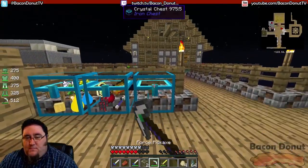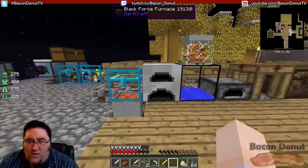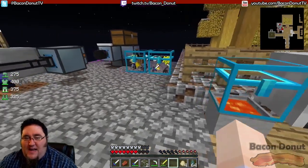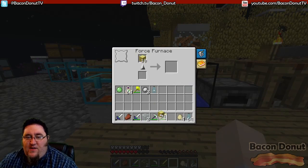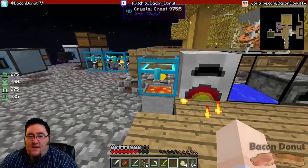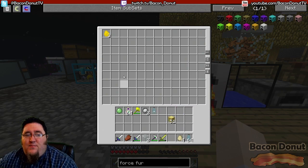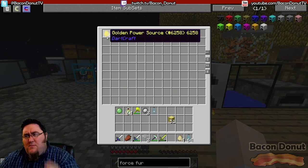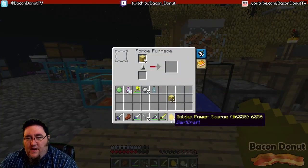Another great feature of the force furnace is that when it cooks stuff it automatically dumps the result into an adjacent inventory. Here's some force logs — force logs can also be used as fuel. I'll put some in there and it's cooking. When it's done — boom — it made a golden power source. It's like making charcoal with vanilla logs but it's the dartcraft version. A golden power source acts exactly like charcoal except it gives you more fuel, and you can make force torches with them which provide more light and have additional features.